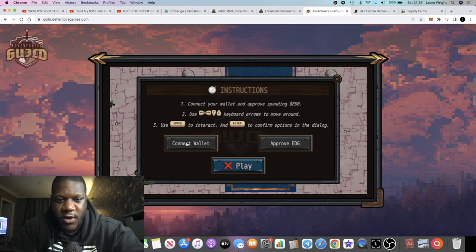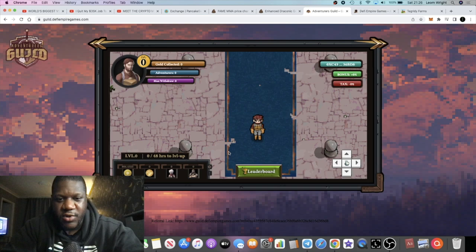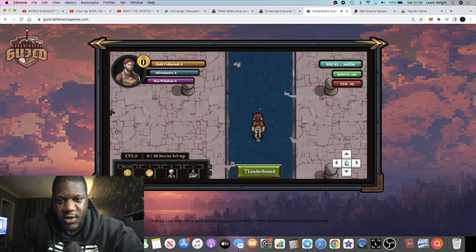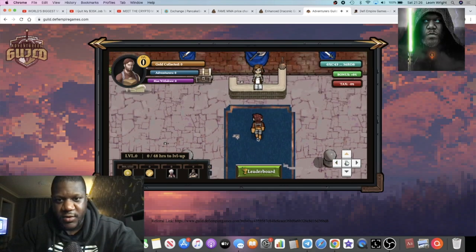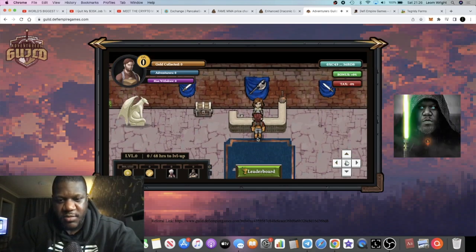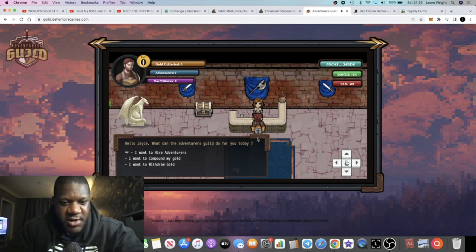We'll have a quick go at the game before we go through the instructions. What you're going to do is connect your wallet, approve it, and then press Play. You walk around using the arrow keys on your keyboard. There's a bank teller here — you press your space bar or Enter to interact. On a Mac, it's the space bar.